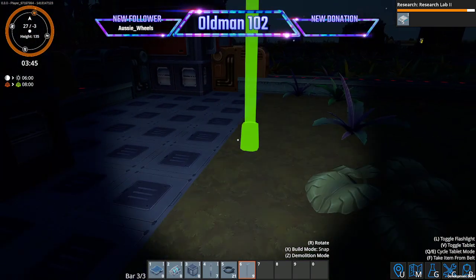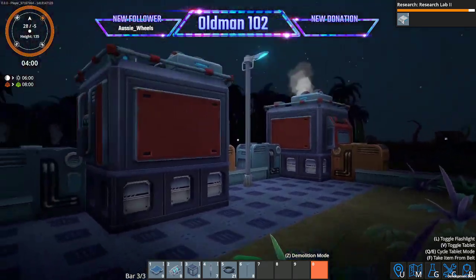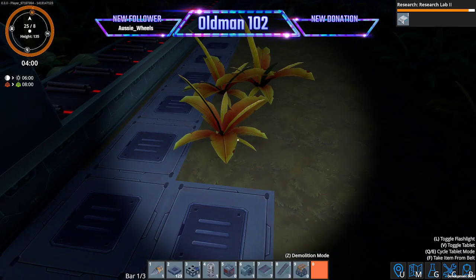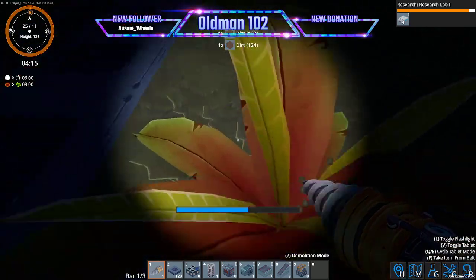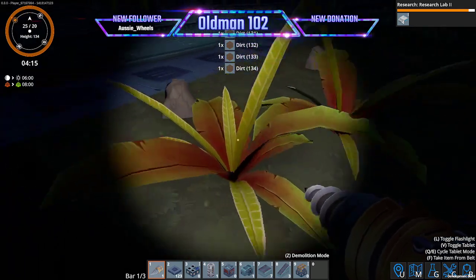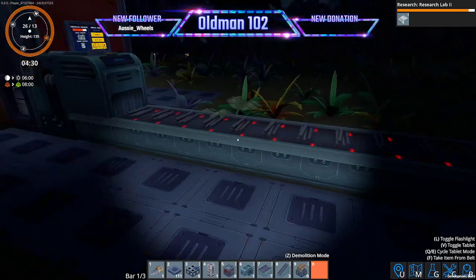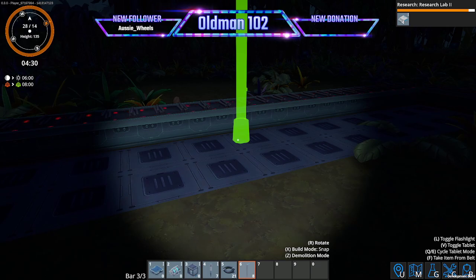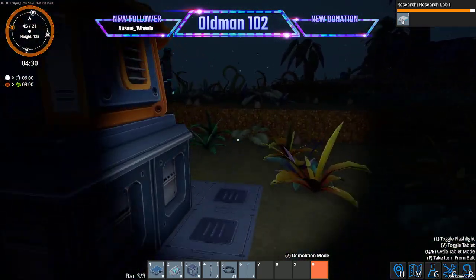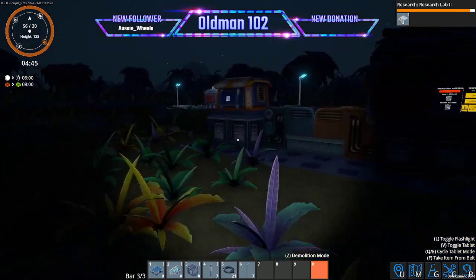Let's throw one over here — we can always move them. Then let's build another path coming over this way. Let's fill this in and throw in another light. Every light we put in is going to use more power. How are our batteries looking? We're using our battery power to get us through the night. I think we're good on solar for now.